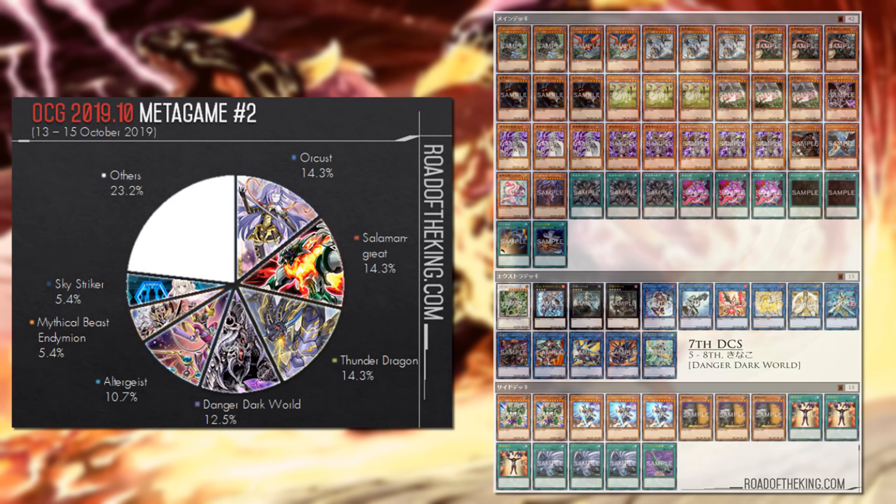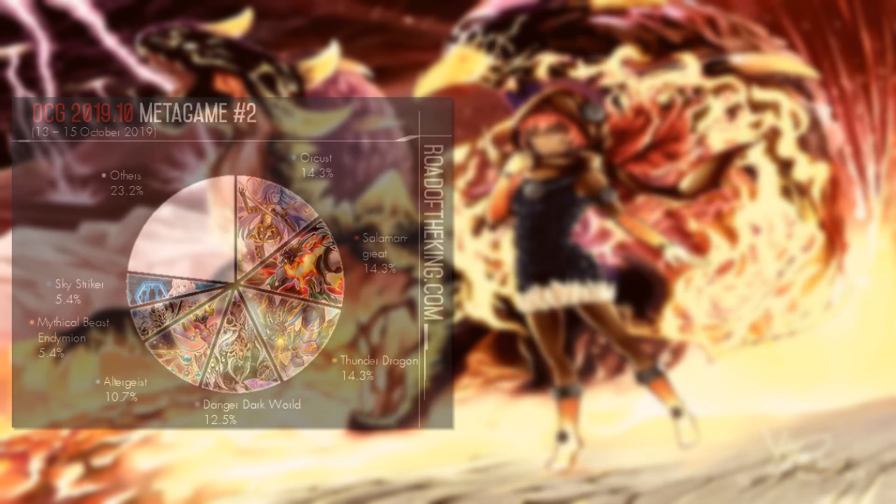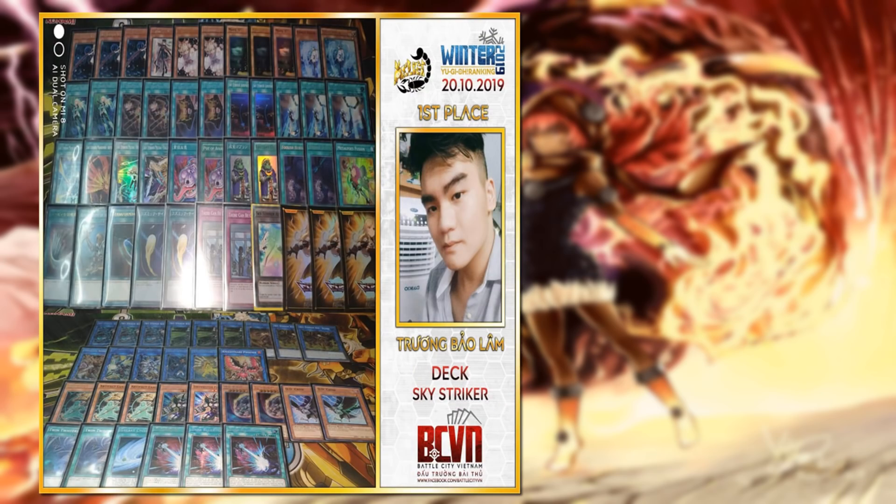Altergeist is doing okay — top five-ish, maybe just outside the top five. Road of the King mentions the Secure Gardna in the extra deck, useful in case your opponent's extra monster zone is pointing toward your Shizuku or Jealousy. That's the current OCG format.